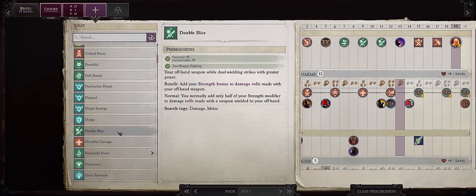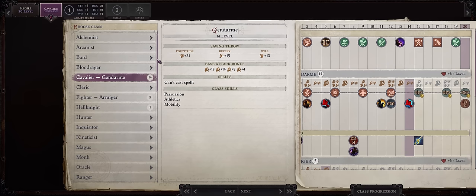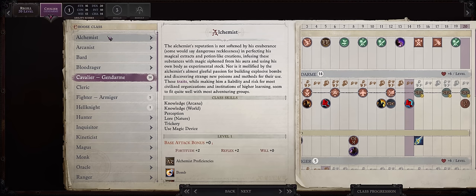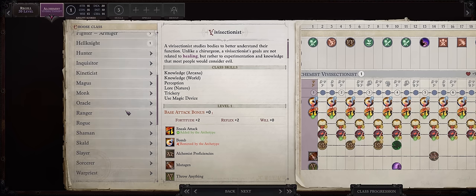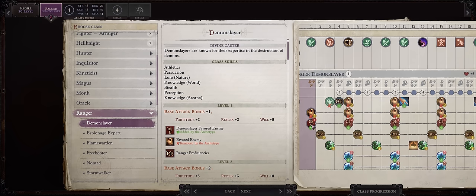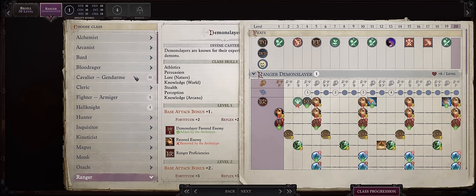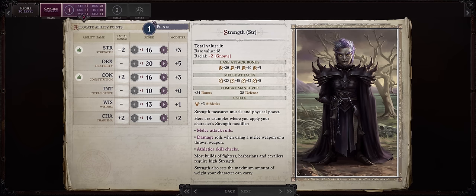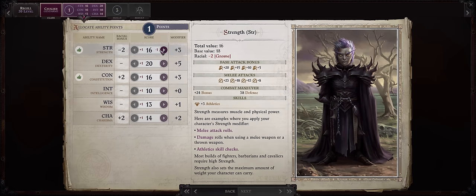For your level 19 feat, you might as well pick Double Slice to increase his offhand damage. For the last level at 20, your horse would end up at level 18 — not that bad — instead of 19 if you don't keep Gendarme. You can go with Alchemist and Vivisectionist for the classic plus 4 to Strength Mutagen and Sneak Attack, or Ranger and Demon Slayer, especially since the favored enemy bonus will also apply to your horse's attacks to compensate it not getting an extra level. I'll just stick with Gendarme for simplicity. Remember for your last ability point, increase Wisdom instead to leave it at an even score — unless your Regu is part of a Trickster party, where you might leave Strength at 17 since Tricksters can increase the enhancement bonus of stat-boosting gear.